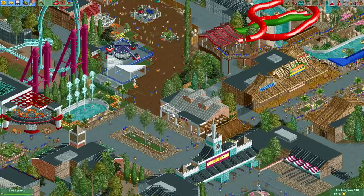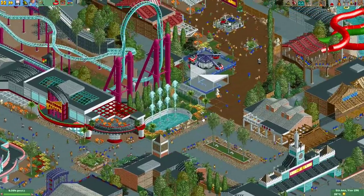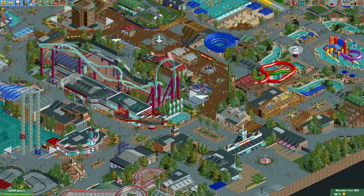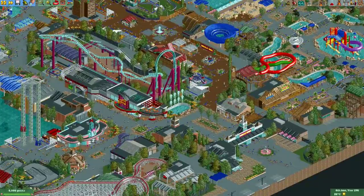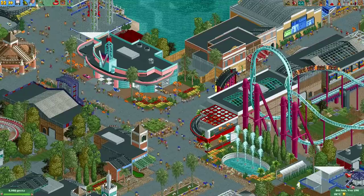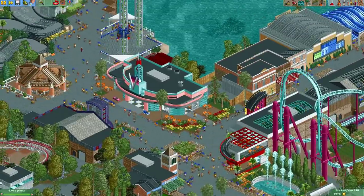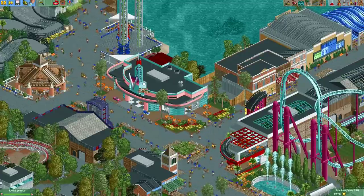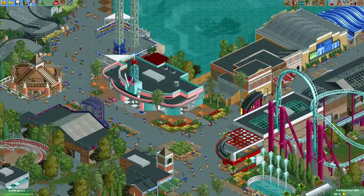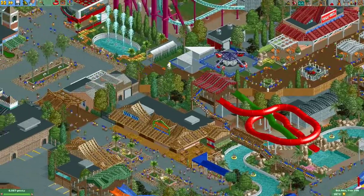These buildings all use great layering so they all look very different. Some of these buildings were probably also found in contest entries that people made inspired by this park — for example this drive-in diner. I think it's a beautiful building with nice decorations on the roof, and of course it looks very curvy using these monorail track pieces.